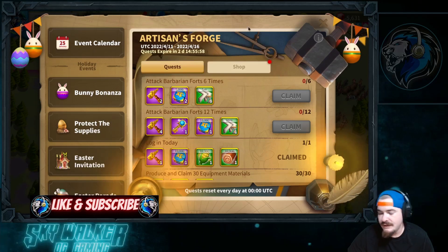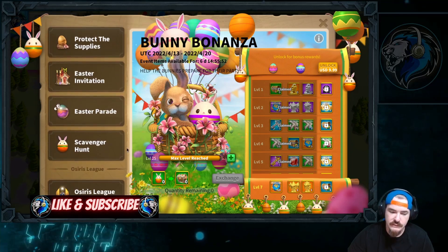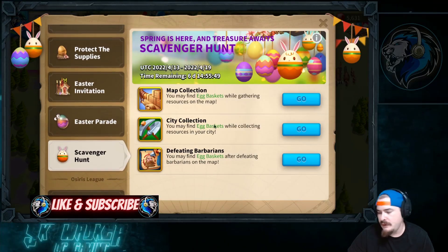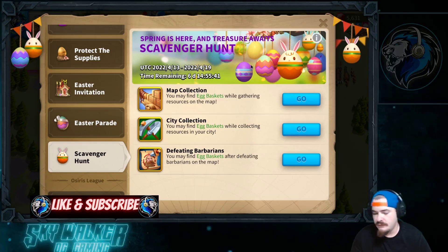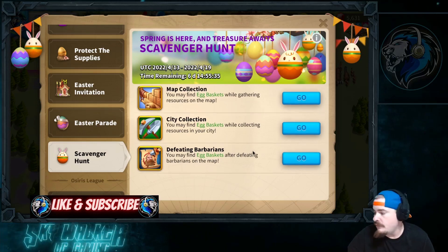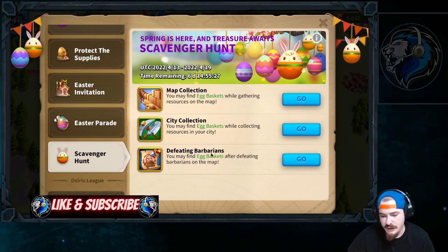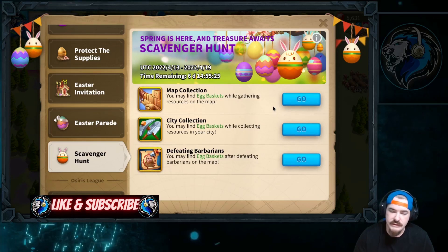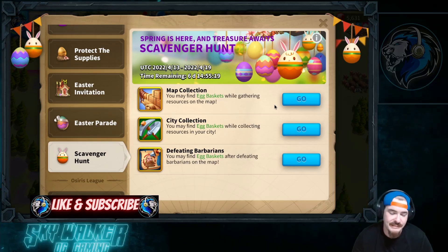Let's go ahead and go back into the Bunny Bonanza. Let's talk about the scavenger hunt first, because this is where you're going to get your baskets from. If you collect inside your city, just grabbing the resources inside your city, you're going to get a few baskets. If you collect resources on the map, you're going to get some baskets from those resources that you're farming. If you defeat barbarians on the map, this is probably the fastest way to get your baskets and your eggs to finish this event — by doing the barbarians. And if that is the route you're going to take and you're grinding it all at one time, you're going to be using quite a bit of AP.